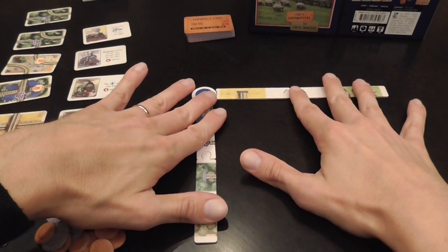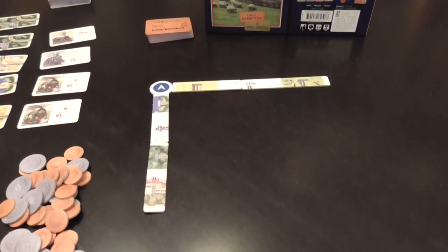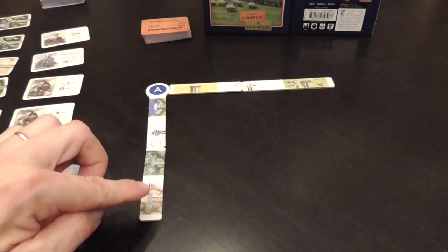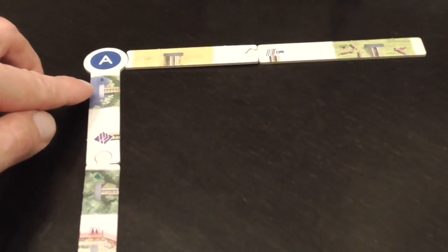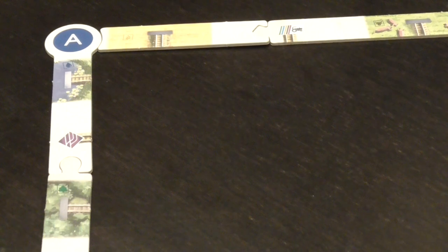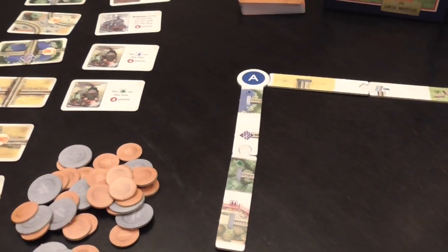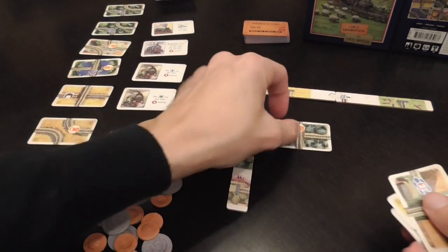Each player will build their railroad system within a frame. At the beginning of the game you will receive a different frame randomly, so that means you will have different starting features and different starting terrains. When you create your line, for example, one starts with water, another with forest, another with wheat, and so on in different combinations. You will also have some money to spend to collect different kinds of resources. The game lasts 12 turns and in those 12 turns you will place exactly 12 cards within your grid.